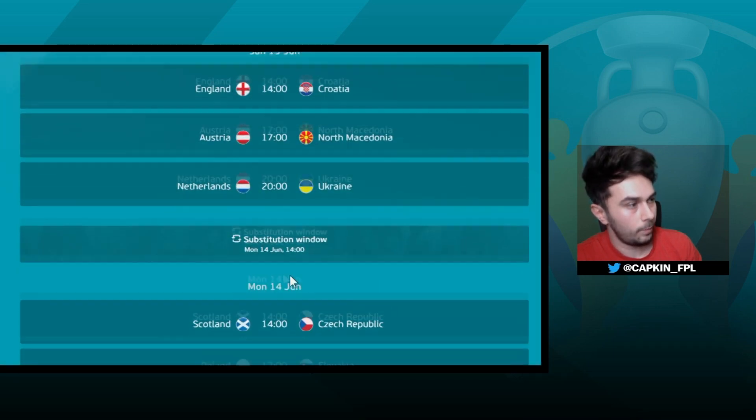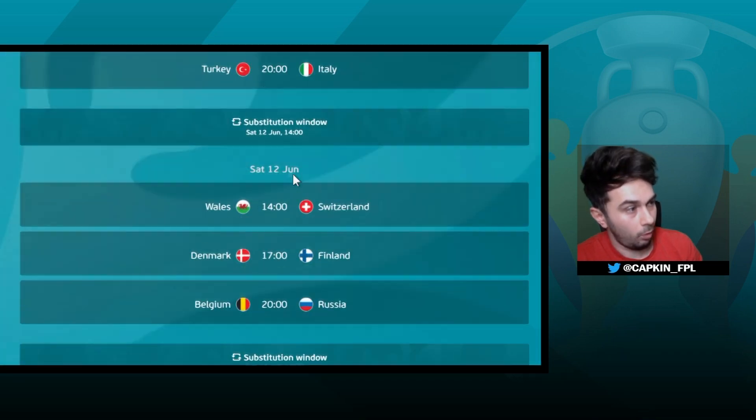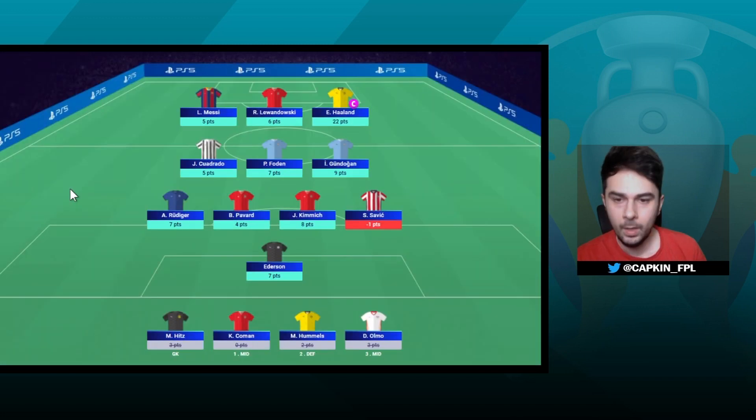That is the main big strategy for Euro Fantasy Football for match day one — we've got one, two, three, four, five days of trying our best to get a big captain return for our teams. Here is another example of the captain strategy. It's very important that we know this.